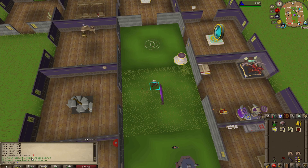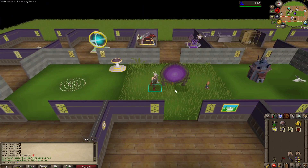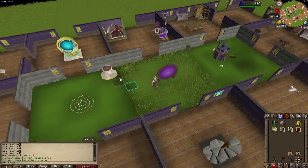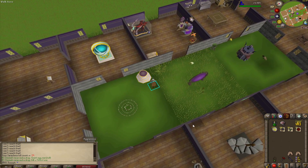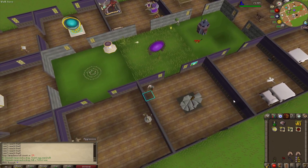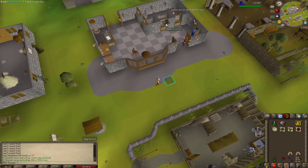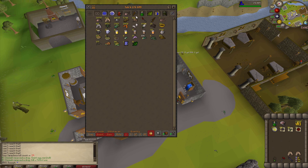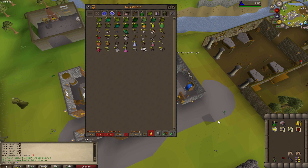It did not take long at all to get the first Giant Egg Sack — 19 kills in. I don't know how I feel about the boss, to be honest. My gear's definitely not up to scratch; I need something way stronger than the Leaf-Bladed Battle Axe before I grind this properly. But that aside, this gives me 100 Red Spider's Eggs. I'm going to keep going with this boss and see if I can get all of it done just from here. We need 900 total, so that's 9 Giant Egg Sacks to go — 8 more now.